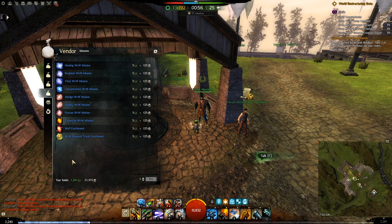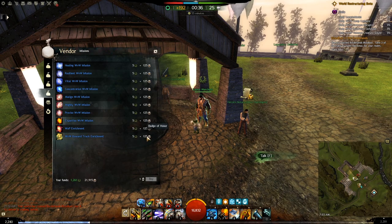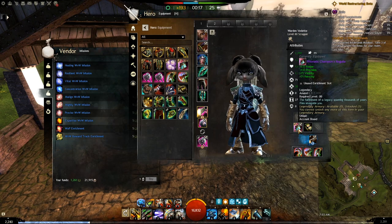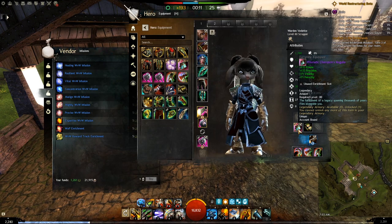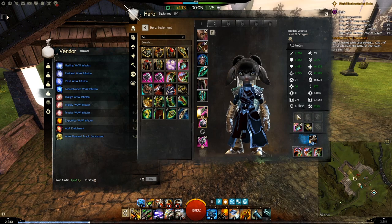The next item is unique to World vs. World only and will not be available for PvP. When you go to any Borderland, you will find a Laurel Vendor. The last tab — labeled Infusions — has an item at the bottom called World vs. World Reward Track Enrichment. This costs 5 Laurels and 125 Badges of Honor, a currency earned by doing WvW. It increases your Reward Track by 5%, and because it is an enrichment, it can only be placed in an Ascended or Legendary Amulet — not in an Exotic Amulet or any other Ascended equipment.